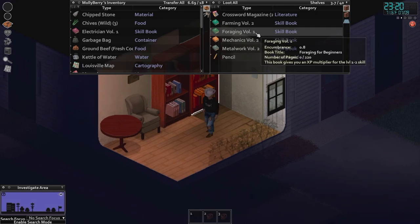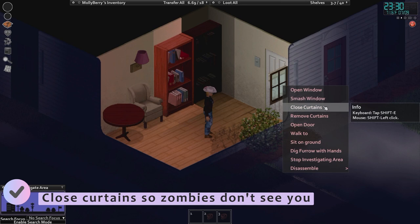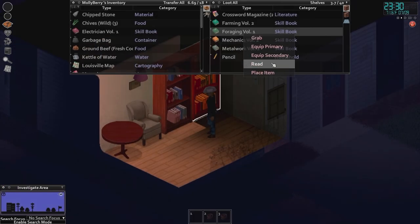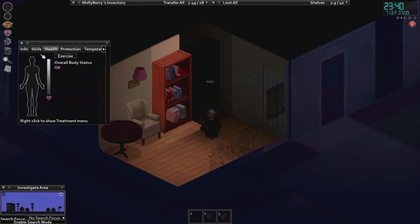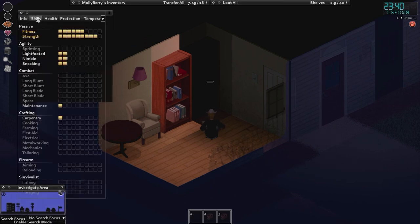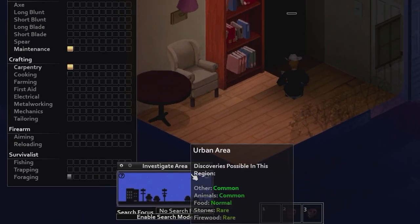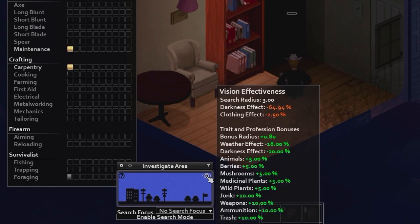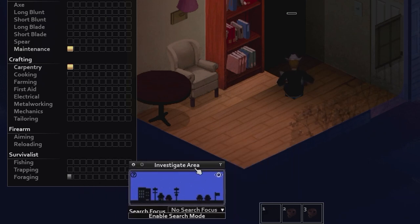We need to talk about reading books. Let's close this curtain real quick. It's 2330 and we're not tired at all. Let's read this book. When we start reading, if we click on the heart over here it brings us to info — go to skills. We look at foraging right here; we've got almost one level in foraging. We're going to see a boost right here once we finish the foraging book, which is kind of fantastic.